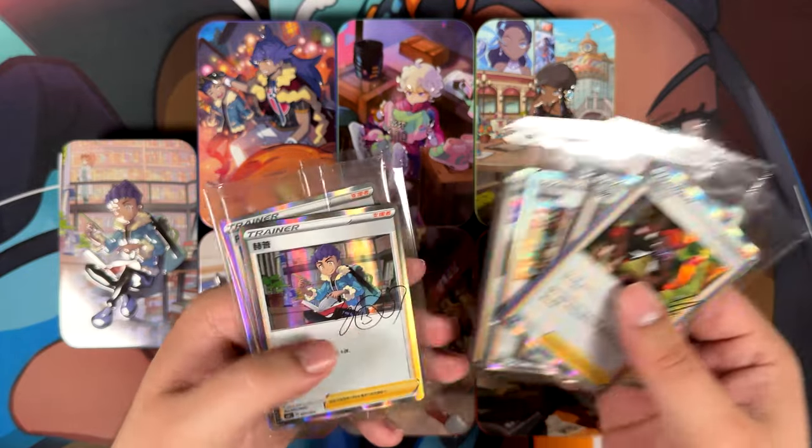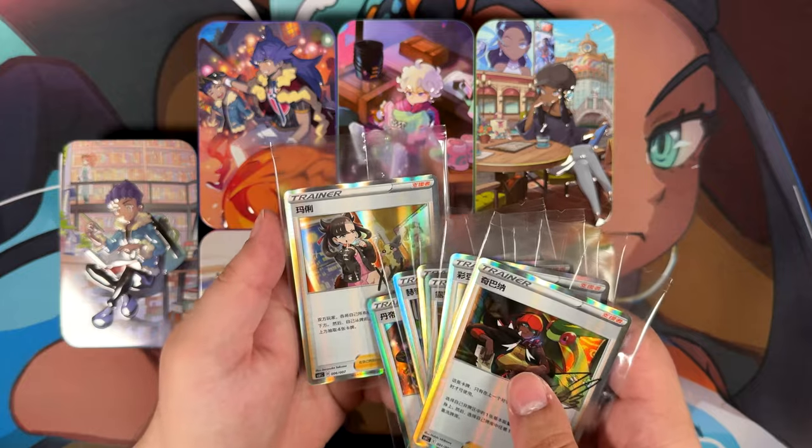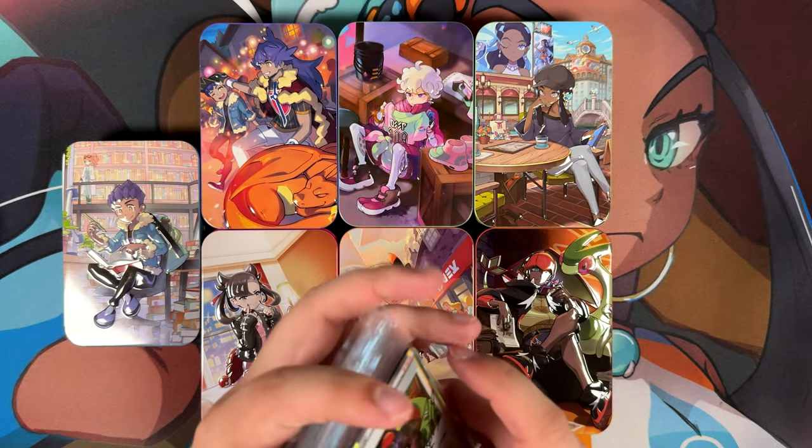We have Bea, Nessa, Beet, Hop, Leon — Leon is really cool — and then we have Marnie. This one we've actually gotten a premium collection as well, I do believe. So there we are with the promos.